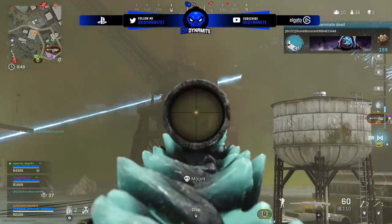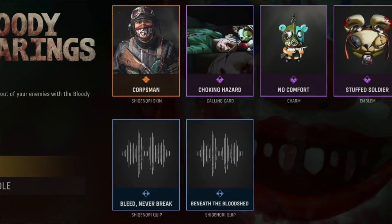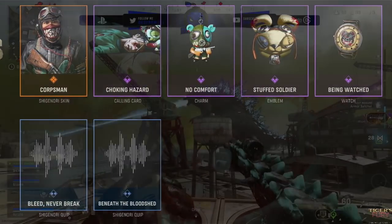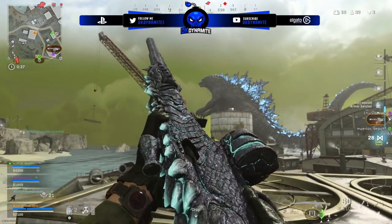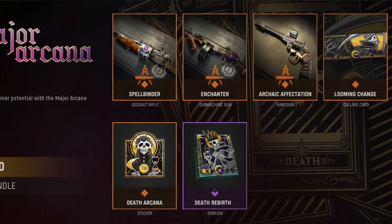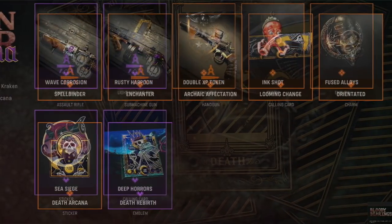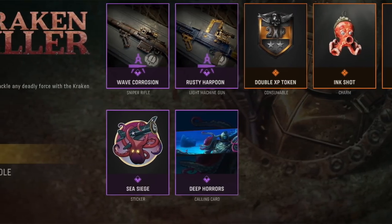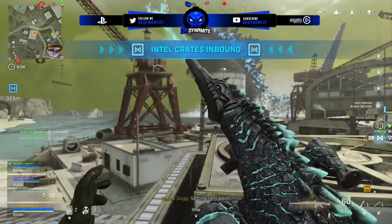Next up the Bloody Bearings Pack for 1100 CoD Points featuring a Shinagori skin, a calling card, charm, emblem, watch, and two quips — no weapon blueprints. We then have the Major Arcana Pack for 1500 CoD Points — really liking the purple emphasized with the skull. We have blueprints for an AR, an SMG, and even a handgun, followed by a calling card, charm, sticker, and emblem. Next up we have the Kraken Killer for 1300 CoD Points featuring blueprints for a sniper and LMG and some other small cosmetics.